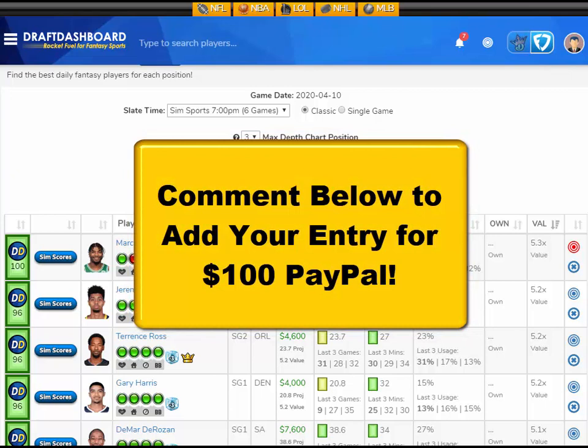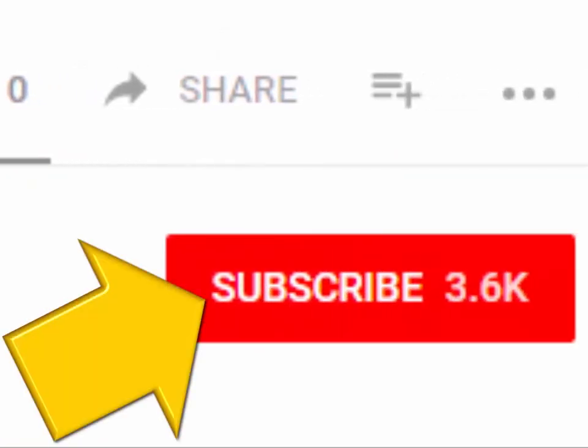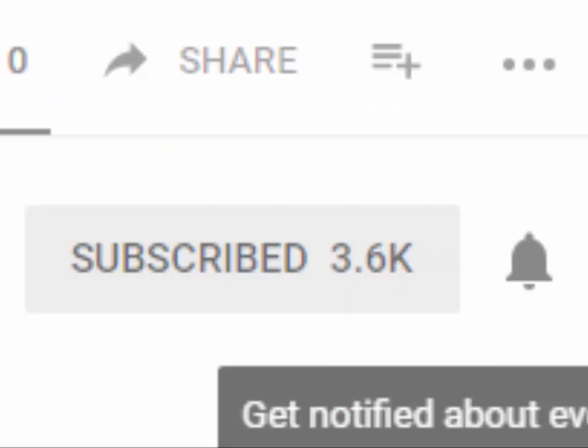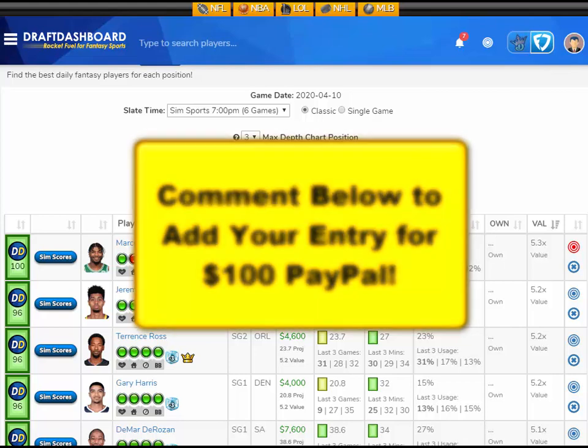Before I continue with the picks, we added a new contest for everyone watching. If you want to enter the drawing for $100 PayPal, all you need to do is like this video, hit that subscribe button, and make a quick comment below to be entered into the drawing. We'll reply to a random comment and let you know that you won and send you $100 PayPal. We pick a new winner every Saturday and announce them in our video.